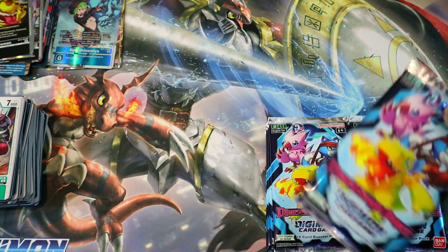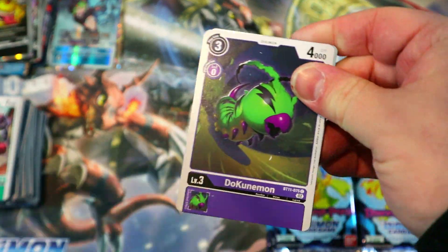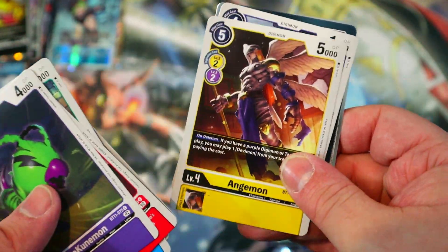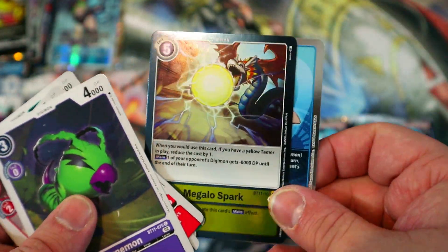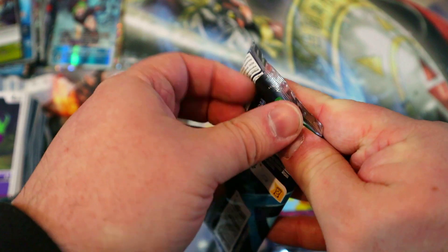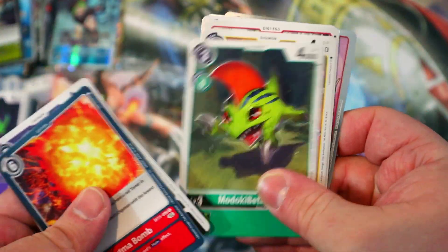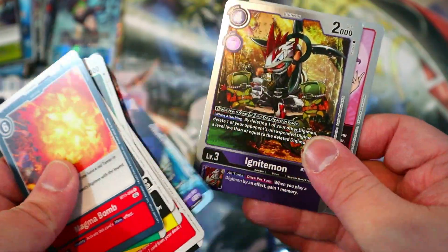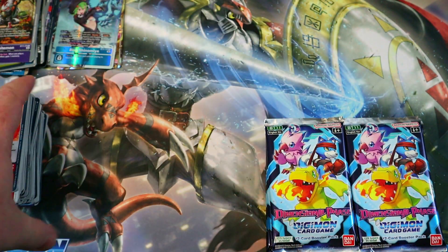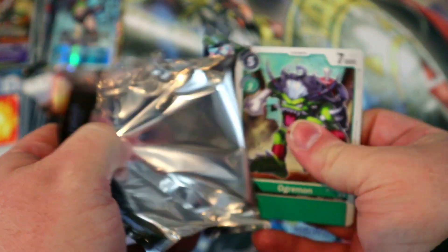Let's see what else we can get. I'd like some more Metal Greymon X Antibodies too. We got Nikolai. The rares are a lot harder to get considering one of the hollows will be a random common or uncommon, so it does make the rares that much more difficult. Hopefully we'll get another one. There's Akiho. Hopefully we'll get a hollow Agumon X Antibody as well — that would be nice, I'd like a playset of those in hollow.